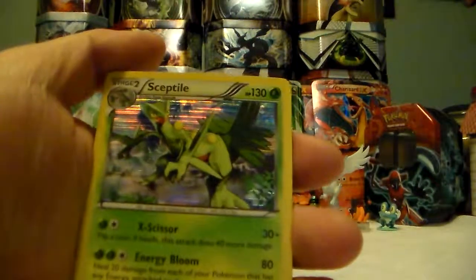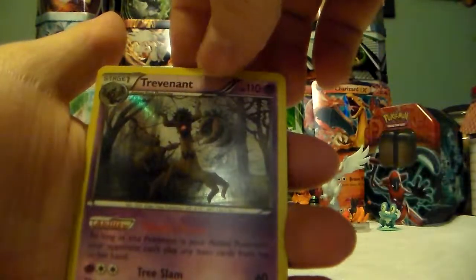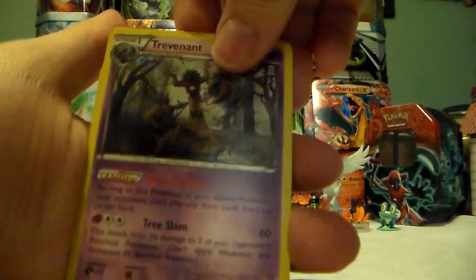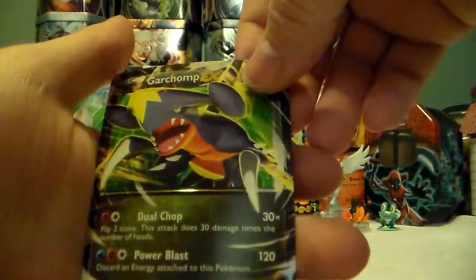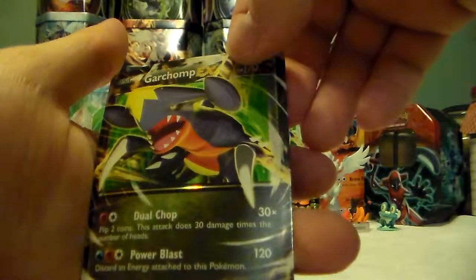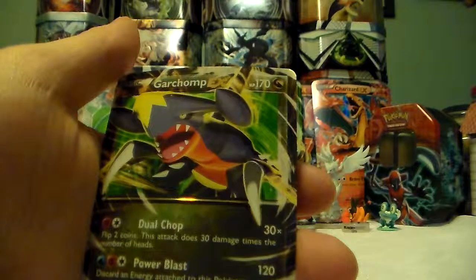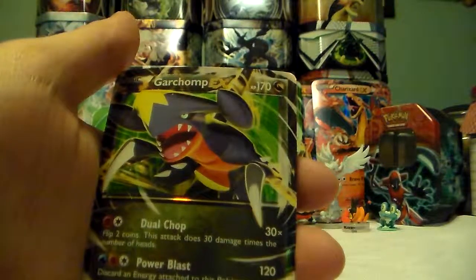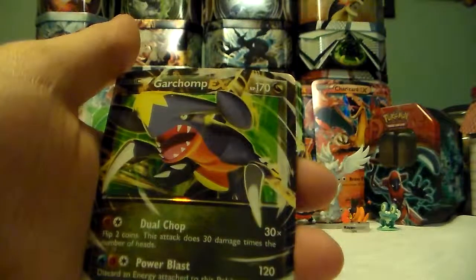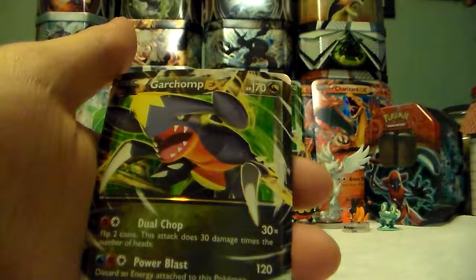So as a recap, we got a Sceptile, a Trevenant, and a Fletchling Holographic - and then our Garchomp EX, which is number nine of the X and Y promos. Leave a comment below and like this video, because I thought it was pretty good with the three Holographics and the Garchomp EX. Let me know if you've opened this one and what you got. Hope you enjoyed this video, thank you for watching, check out all my other videos, and have a good day. Bye now.